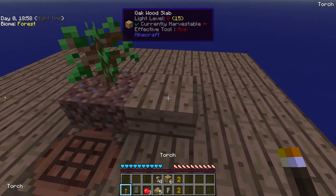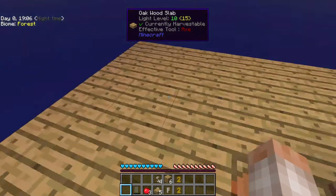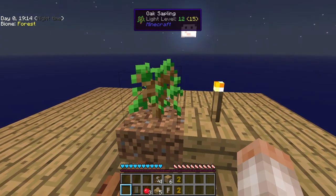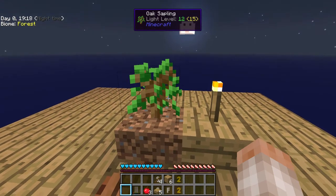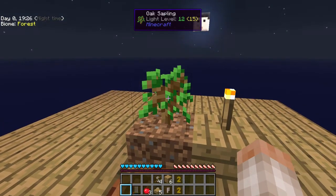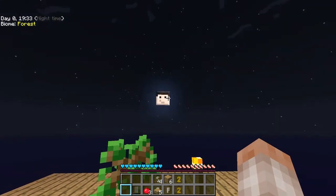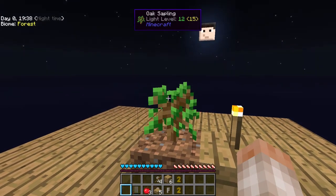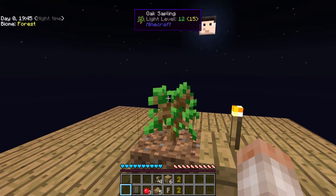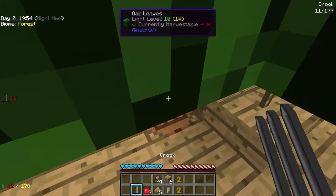The next thing I'm going to do - since it's turning night - is drop a half slab to finish the block, then pop my light level up. Not for mobs, because mobs won't spawn on half slabs, but for light level for the tree. From what I understand, trees are aided in growth by a torch. So if you see a torch by my trees, that's why. Let's twerk and twerk - hey look, it's Bacon Donut!